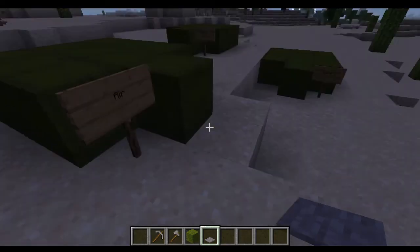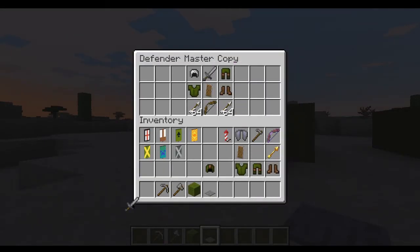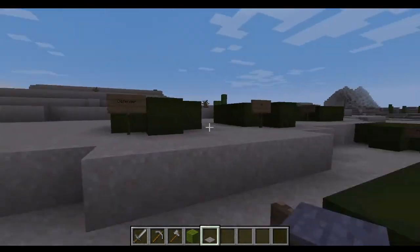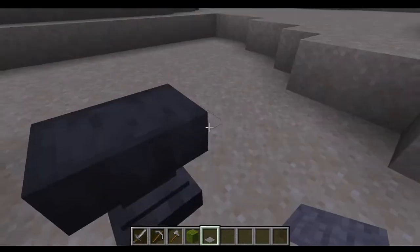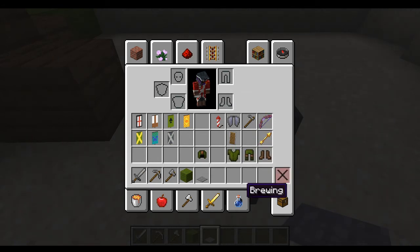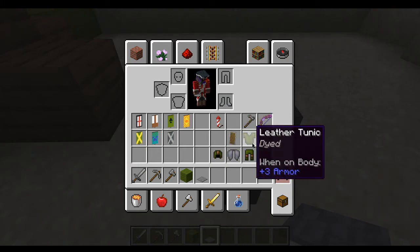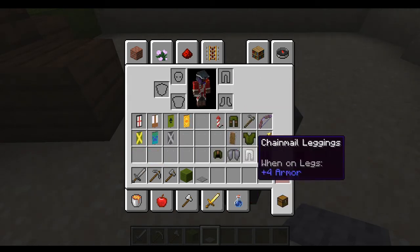Then air. Air will need a bow, pretty much an elytra, and armor - but only three parts of armor. I'm probably gonna have it be slightly more protective with chain on the legs. Give them a stack of rockets and a bow so that they can actually attack.